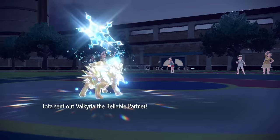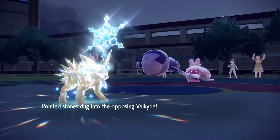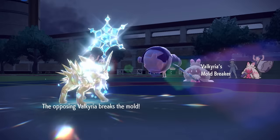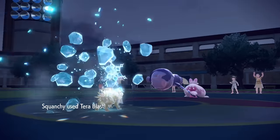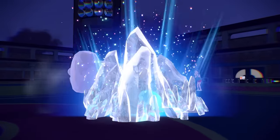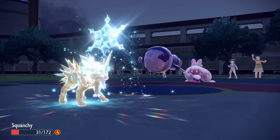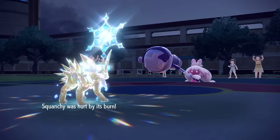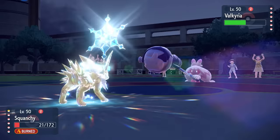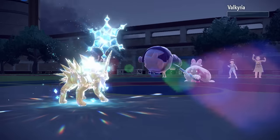I go for another Terra Blast. They switch into the Tinkatink, who resists the ice. The homegirl with the hammer is pretty naturally specially defensive anyway, but it's still going to hit pretty hard — Terra Blast brings it down to around half. I know a Thunderbolt at this range definitely takes care of it. As I get knocked down to 21 HP, I know I have two more attacks left. I finish Tinkatink off with Thunderbolt, as they don't swap back into Swampert.